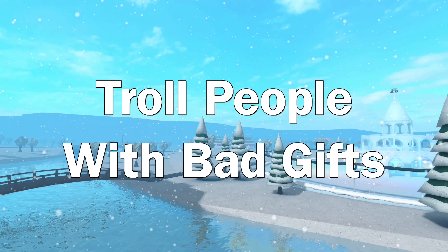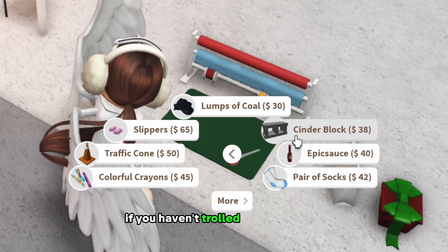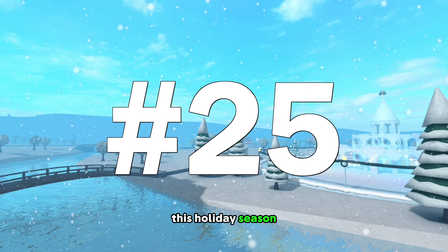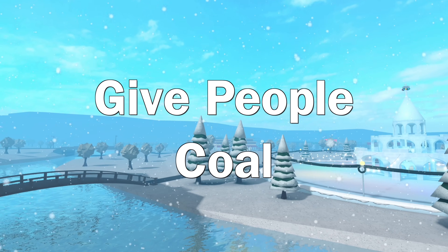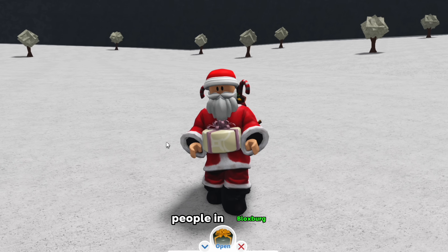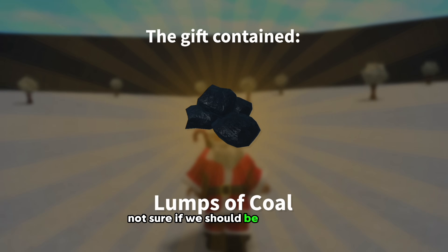Number twenty-four: troll people with bad gifts. If you haven't trolled anyone before, you're missing out. Hand out those plungers and other random items as gifts this holiday season. And number twenty-five: give people coal. Want to hand out the best gift ever? You gotta hand out coal. People in Bloxburg always seem to get really excited when they receive this — not sure if we should be concerned.